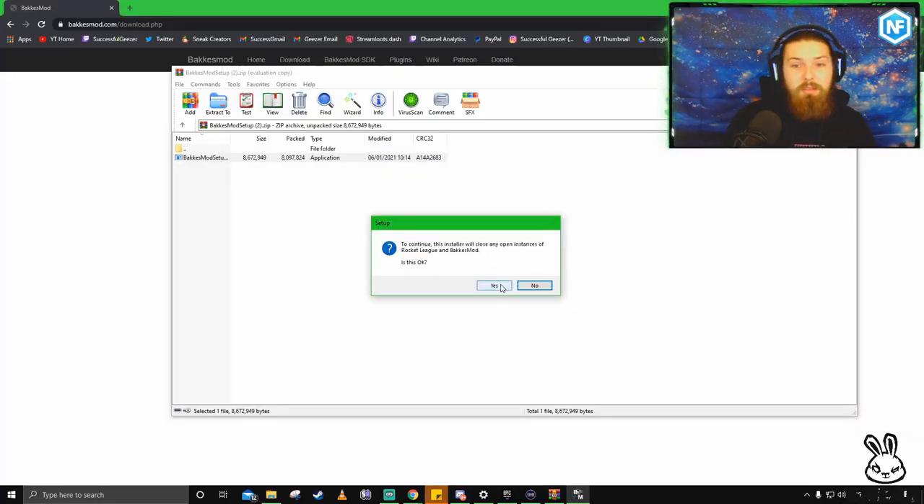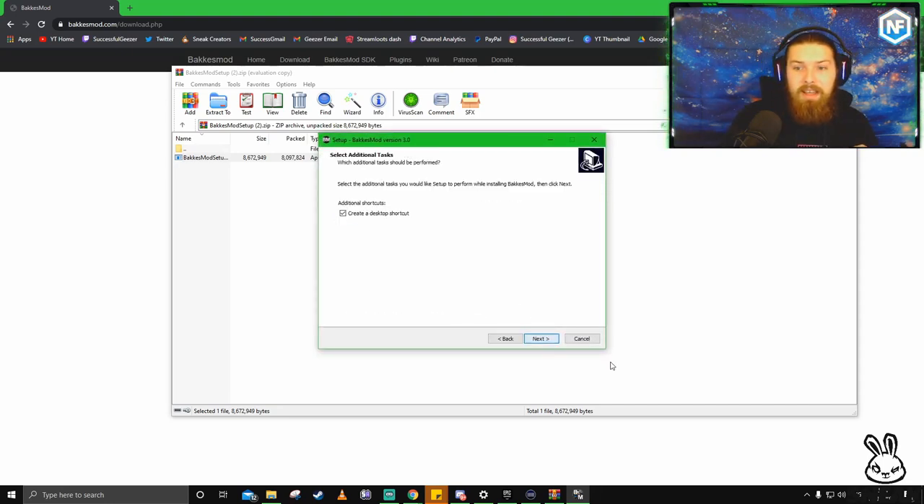It should say something like this — it'll ask your PC to confirm. It will say 'to continue this installer will close and open any instances of Rocket League and BakkesMod — is this okay?' You want to say yes, this is okay. It's all safe, I've used this a bunch of times before.